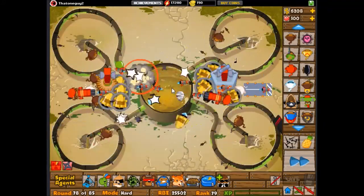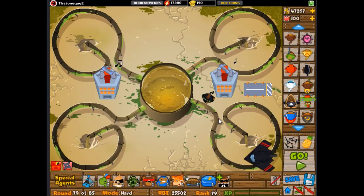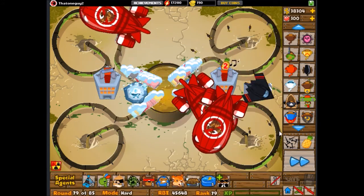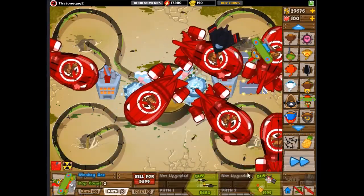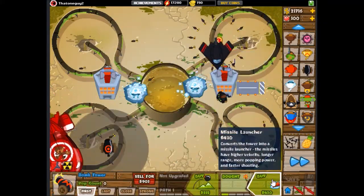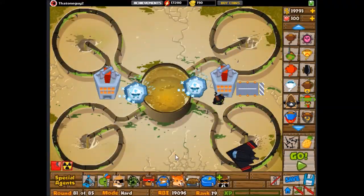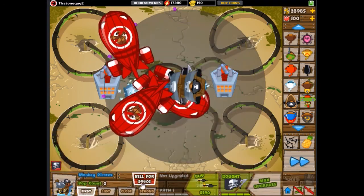I thought I would just be able to beat it normally with towers and not abilities. But it turns out I didn't have enough money for that. So you can see I'm just selling everything. You gotta get the 2-3 villages, the 3-2 ice — they take care of all the popping power. I honestly couldn't figure out something just to pop grouped regrow rainbows. The only thing that worked was arctic wind. And I did some stupid things here, like Moab Assassin, which was dumb of me — I could have just used the boat, like I do here.